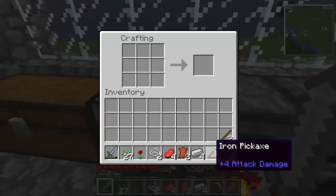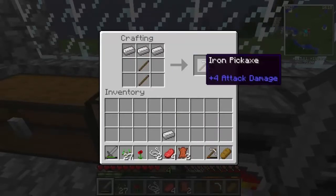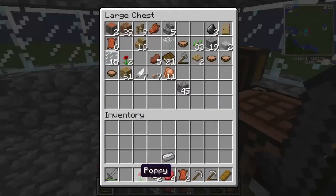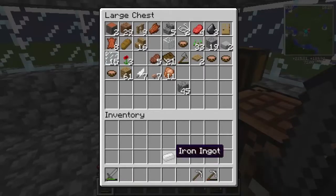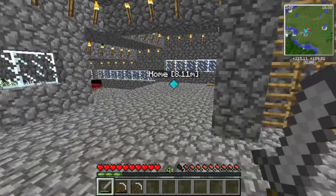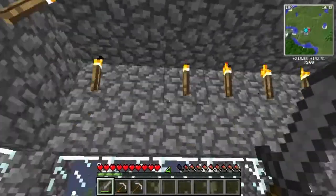Let's craft another pickaxe because I have a feeling this one's gonna break pretty soon. We are gonna leave our stuff here except for the sword and all that. No torches — I don't have any. The wall cloud is dying off, so that's pretty good.